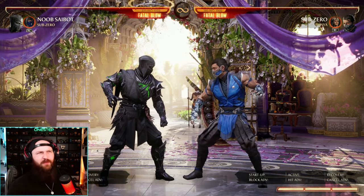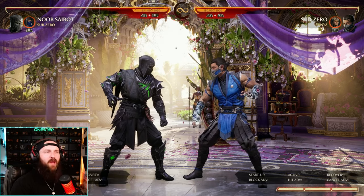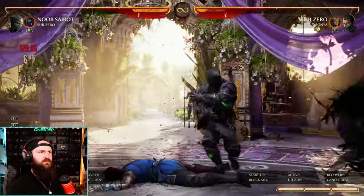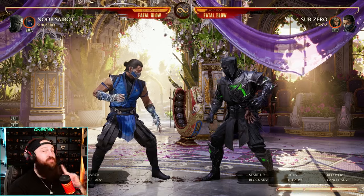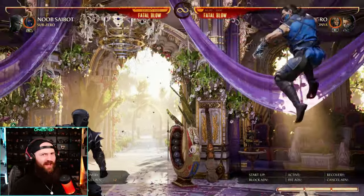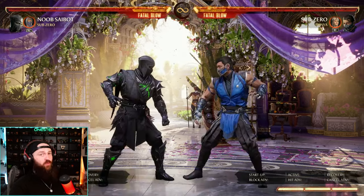Noob Saibot's grab can add an extra hit. Normally the back grab does 110 damage. If you press L1 at the right time during the grab animation — right when the clone grabs the opponent and gets ready to throw — he'll do an extra hit, bringing it to 120 damage, and you're closer on wake-up allowing for better meaties and pressure. Noob Saibot also has one of the best uppercuts in the game — the clone goes full strength and it's a great anti-air. His Standing 3 is also a great anti-air, and if you time it right you can do a combo after it, including up to Back 4-3.